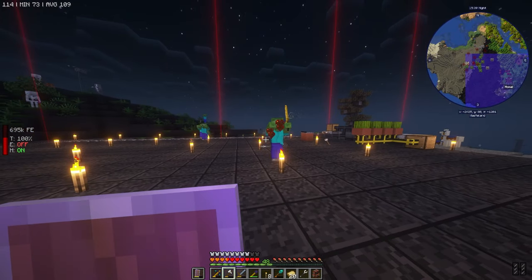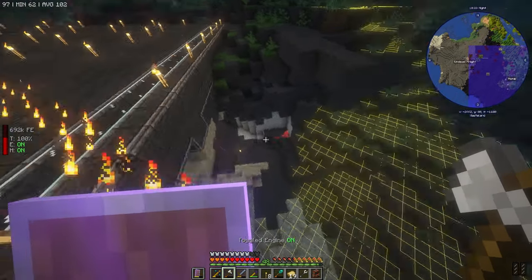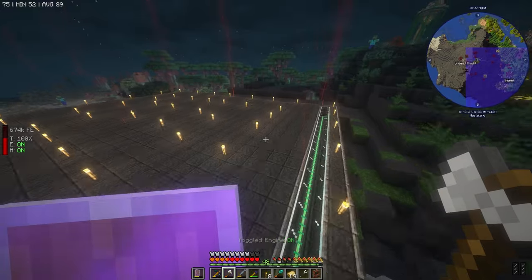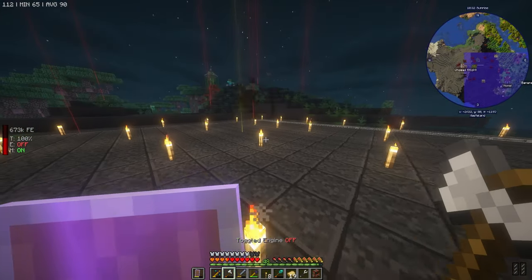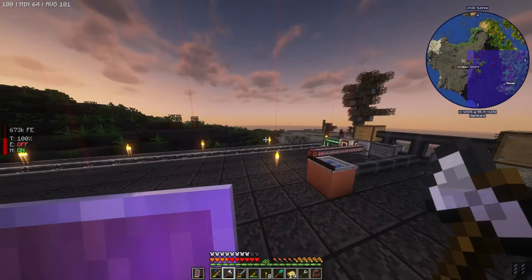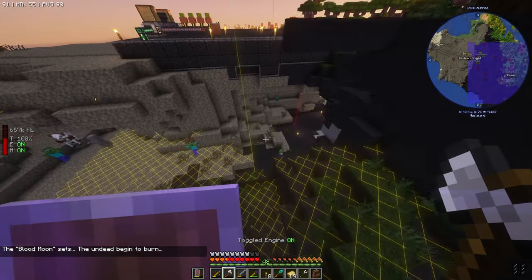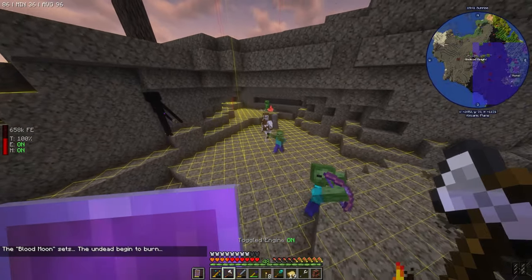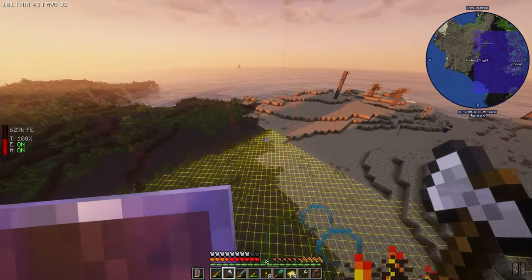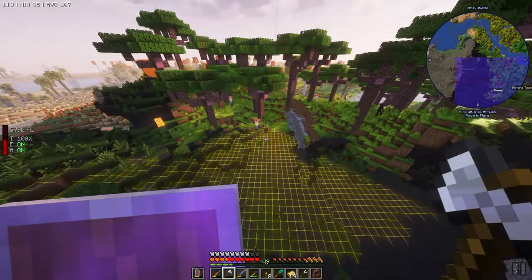Look — somehow that zombie can smell me. The blood moon is evil. They just all spawned over there — leave me alone! Holy crap, what the hell, this blood moon is trying to kill me for real. Yeah, burn all of you — there's an undead knight over there. All right, now that that's over, let's continue to get our power over there.